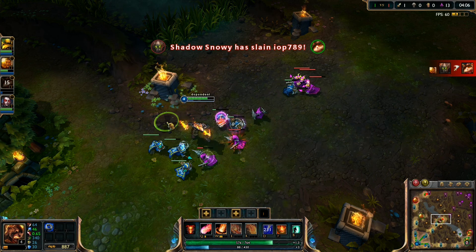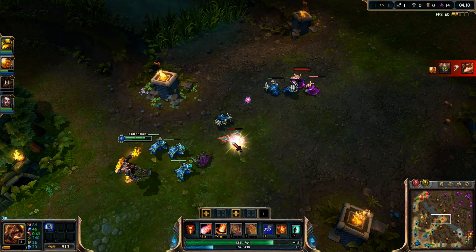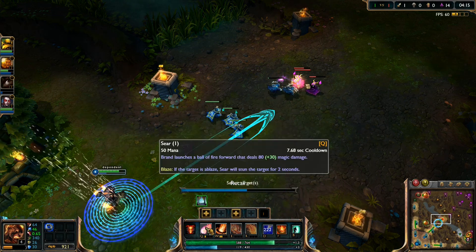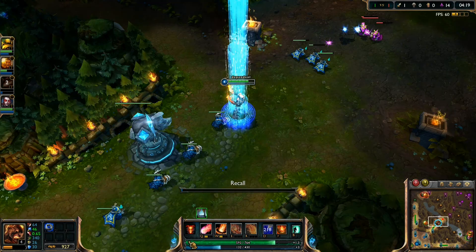My jungler is Xin Zhao. Bottom lane I have Vayne and Blitzcrank with my team. They are fighting against, I think it's the same composition, Vayne and Blitz.